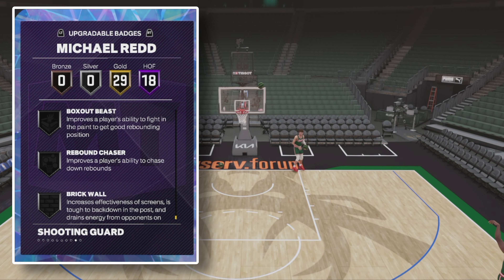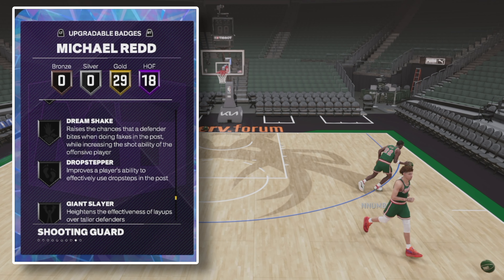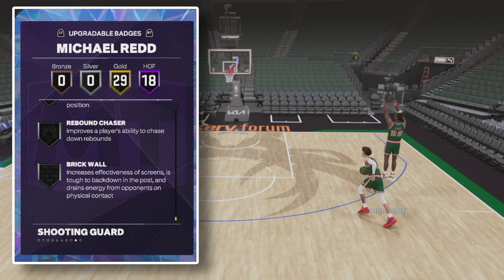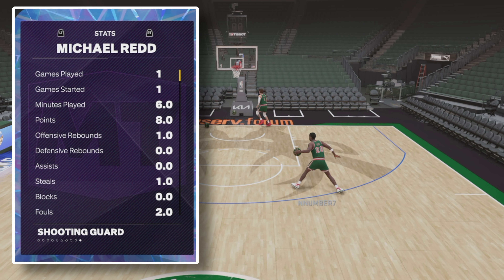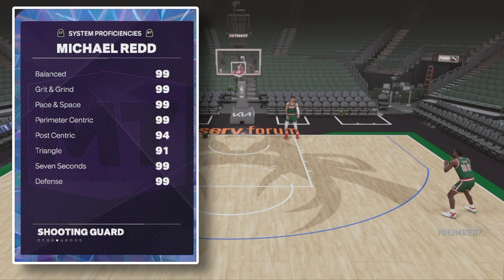He is missing some badges because he's an opal. I would give him Vice Grip, Pro Touch, Giant Slayer — because there's a lot of big boys out here — Brick Wall, and then Box Out Beast because he's got to get rebounds.